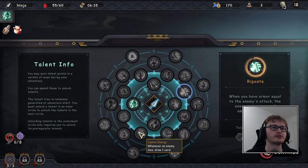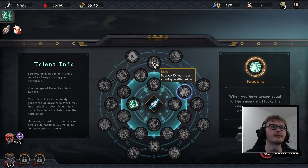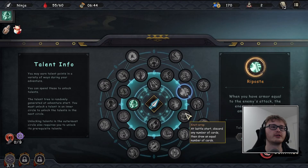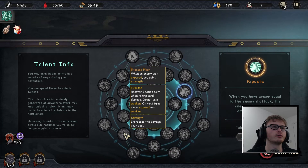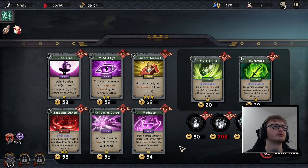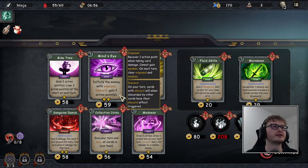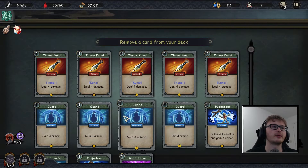I was double-checking for a talent called 'lucky strike' — basically, whenever there's a chance of dealing damage you'd always deal the max, which would pair really well with the one-to-twenty random damage card. It doesn't look like we have that option this time. I'm thinking of picking Mind's Eye since we've got two discards and gaining action points could be very useful.